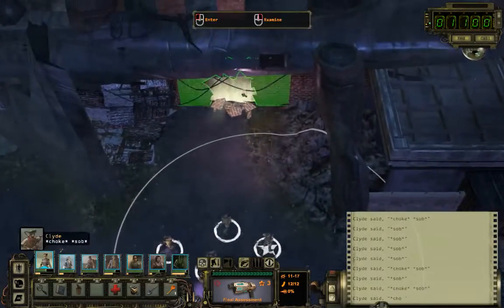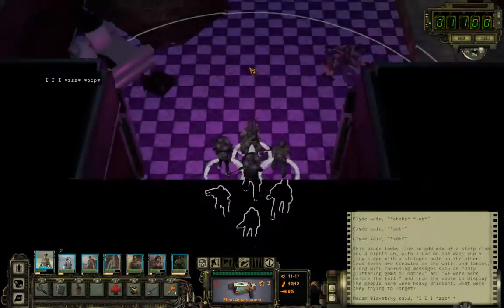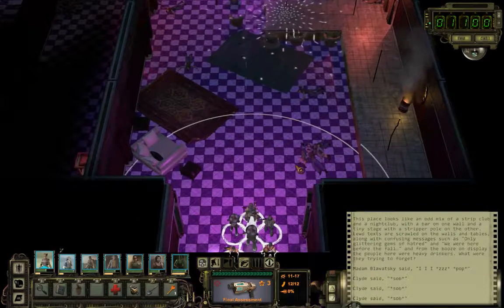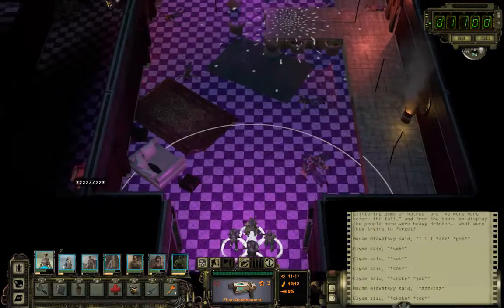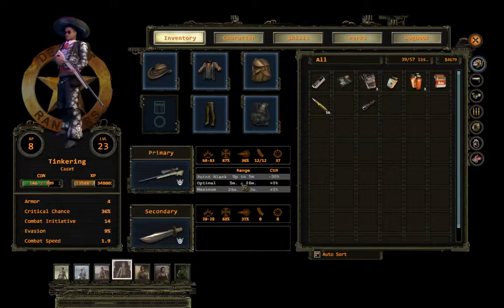Before we go and check the diner, let's go check this den. I think there are two robots in here that we haven't fought yet — hacked yet. Oh wait, there...